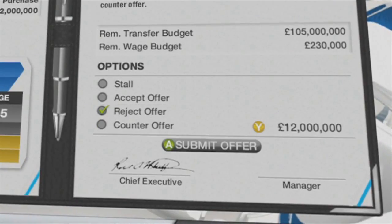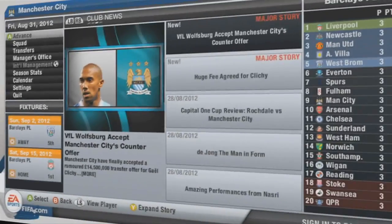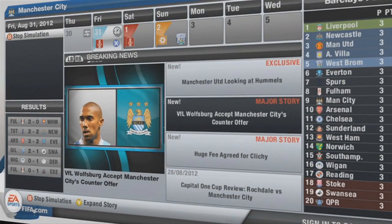The developer says: 'We've done a lot of work on the transfer system - it's probably one of the biggest factors that attract people to play career mode.' The main hub of career mode has transfers right in the middle, very detailed, with news about what's happening during a transfer window. You can click into a story and counter someone's offer, or if someone like Manchester United is looking at Hummels, you can put a bid in yourself and get into bidding wars. It's all part of making FIFA 13 career mode really detailed.